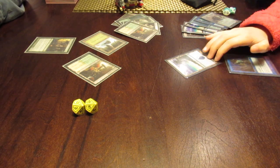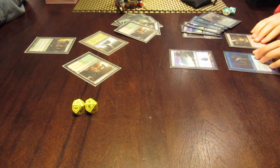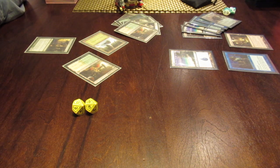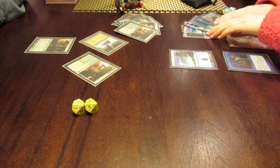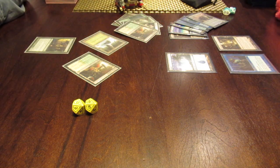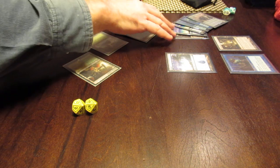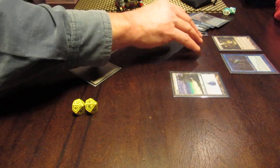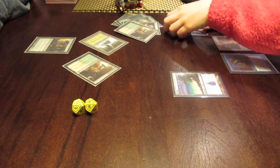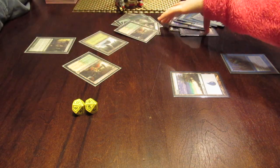Untap. Draw a card. So, what you probably want to do — so these lands, Mutavault, you can spend a mana and it becomes a 2-2 creature with all creature types, so it would be a merfolk, which will matter later in the game. Or you can play another island. It kind of doesn't matter right now which land you want to play, but play a land. Do you want to play Mutavault or an island?